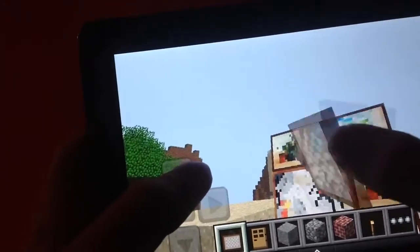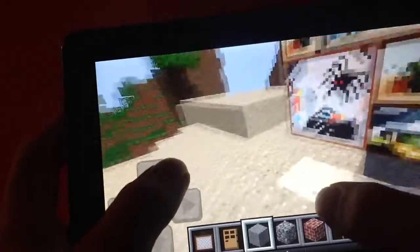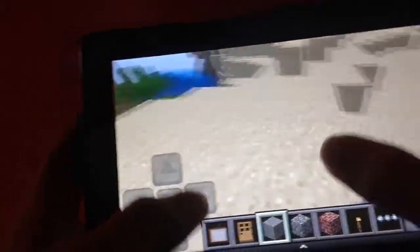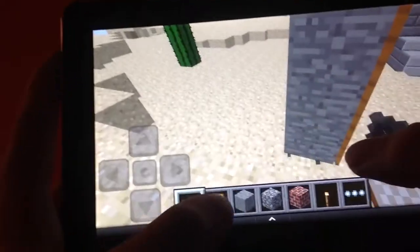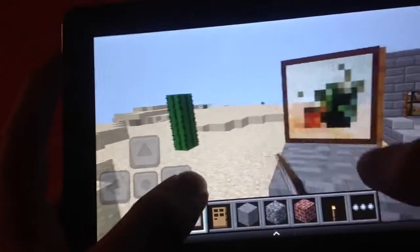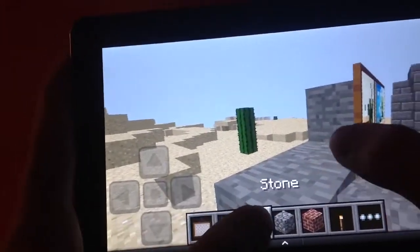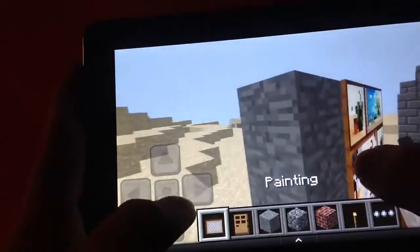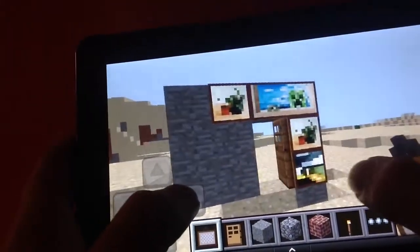Most people, if they just take one glance, wouldn't be able to tell that there is a door. Actually, I'll just even put stone next to it to hide it even more. I hate how buggy the controls are with the Kindle, and the fact that I'm recording right now just makes this twice as hard.